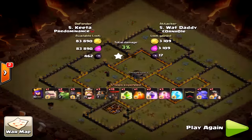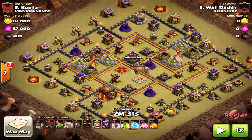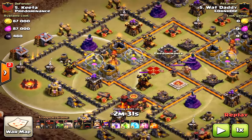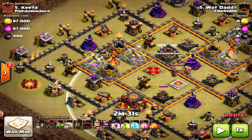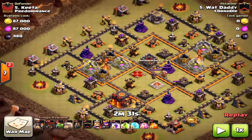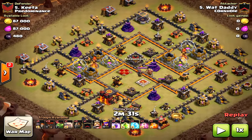Perfectly executed — we're gonna watch this again. Look for bases with exposed air defenses towards the outside. He creates the funnel perfectly, using the golem to protect the baby dragon and the queen at the same time, as well as creating the funnel for the rest of the troops to go into the core. Thank you to Daddy for that great attack, and thank you all for watching — we'll see you next time. Halo out.